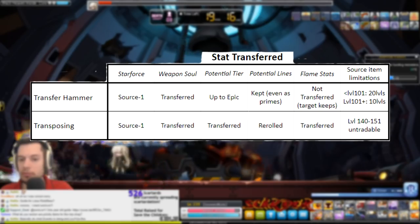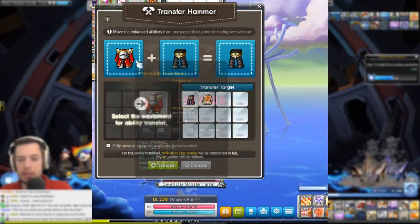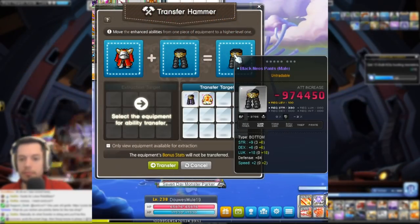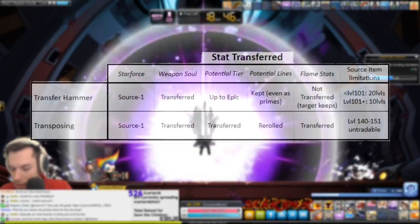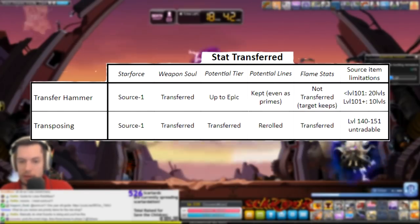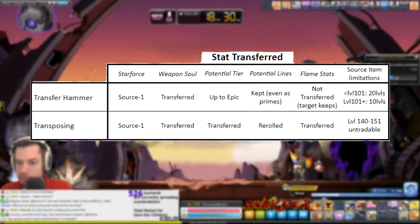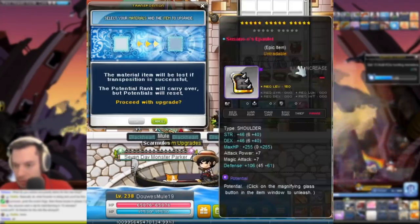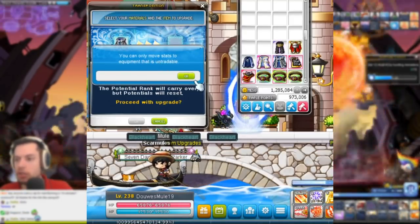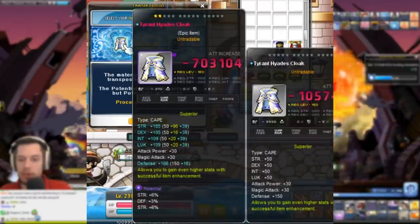Transfer Hammer has extra level limitations. If the target item is level 100 or below, the source item can be up to 20 levels lower. You can see an example here of a level 80 overall transfer hammering into level 90 pants. If the target item is over level 100, the source item can only be up to 10 levels lower. Also, superior grade items — currently Elite, Helicium, Nova, and Tyrant equips — cannot be source or target items for Transfer Hammering. For Transposing, the source item has to be anywhere from level 140 to level 151 and be untradeable, and your target item has to be a Sweetwater item. If you're unsure, try putting the item into Pietreno's UI first to see if it works, because Nexon — Pencilier and Utgard items, for example, that physically say on the item that they are untradeable, still count as tradable items somehow and aren't able to be transposed.